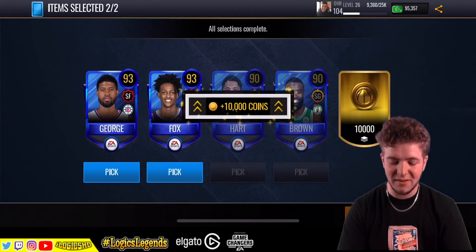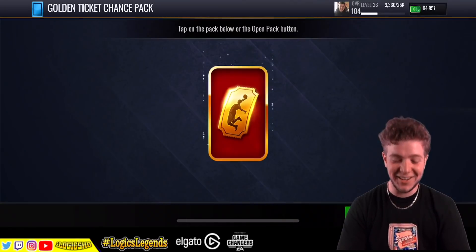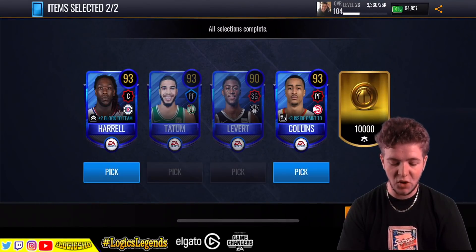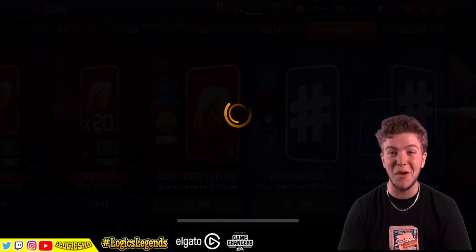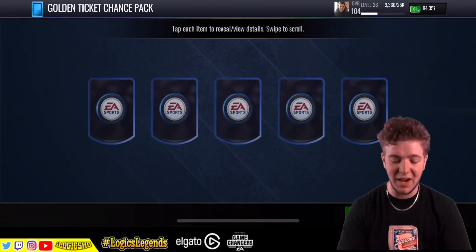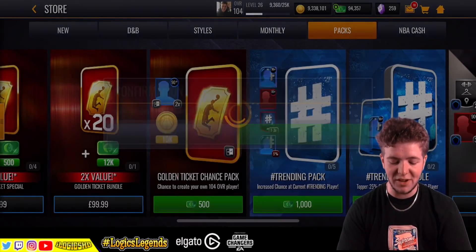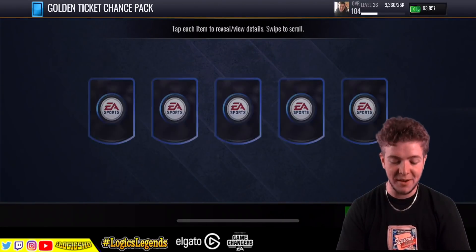I feel like I've been opening these for an eternity. Fox - nah. George - nah. I don't know if I've managed to get very far here. 93. Harrell's come back. Collins as well. If you missed my gameplay yesterday, it was for the DMV Masters - the 103 overall Masters. I got all of them in one gameplay. It should be up in the cards above, down in the description below. And if you missed my pack opening for DMV, go check it out.